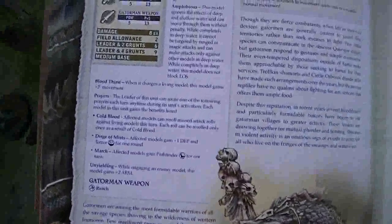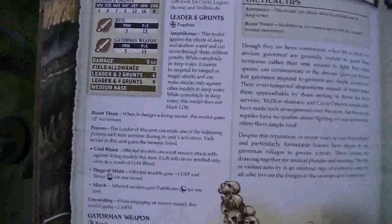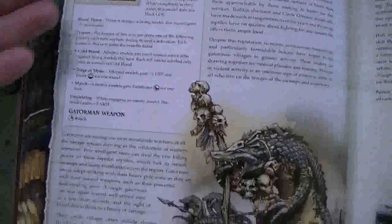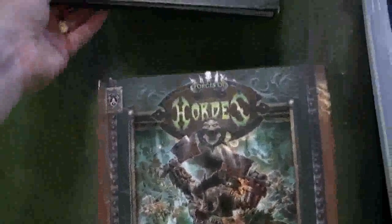Gator Men are just so tough — they are just brutal. They have eight damage points each, kind of like hit points, with Armor 16, Reach, 13 for their attack. They have Fearless, and then they have all these other powers which are just absolutely fantastic. You've got Swamp Gobbers, a Croak Hunter — it's all like Cajun-themed. Wrong Eye and Snap Jaw, which is kind of a duo that works together, and then of course you're into the Farrow, which are the Boar Men.